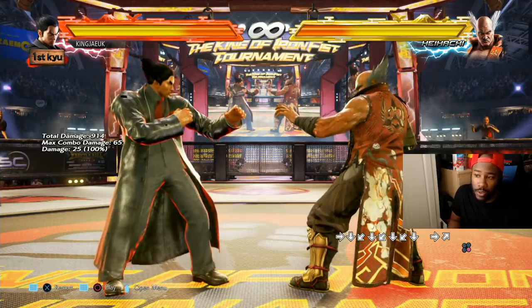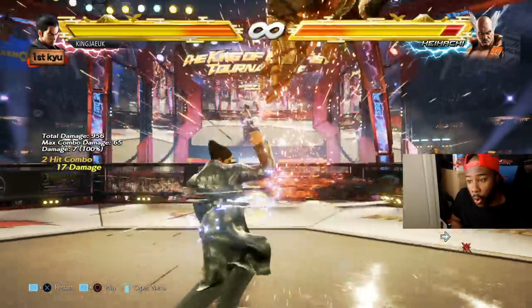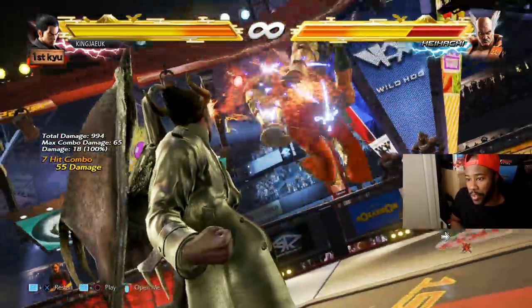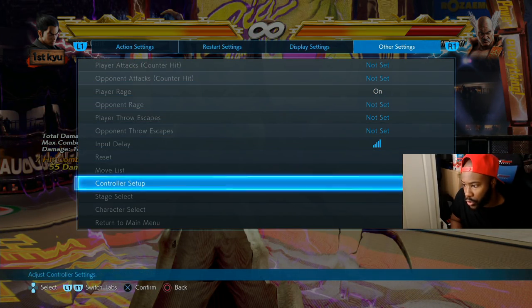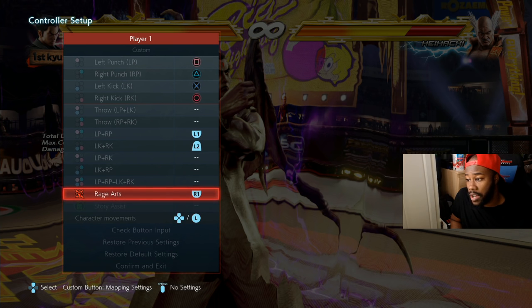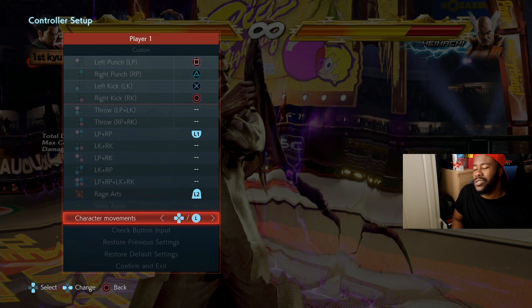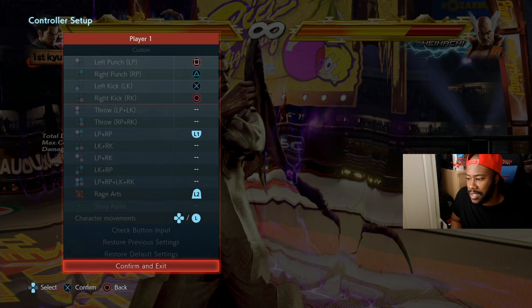You press whatever the command is, or you can combine it — go into control setup and set your rage arts to just pressing R1. I do it that way; I think it's a lot easier. If you're a new player, you don't have to remember the full command input.